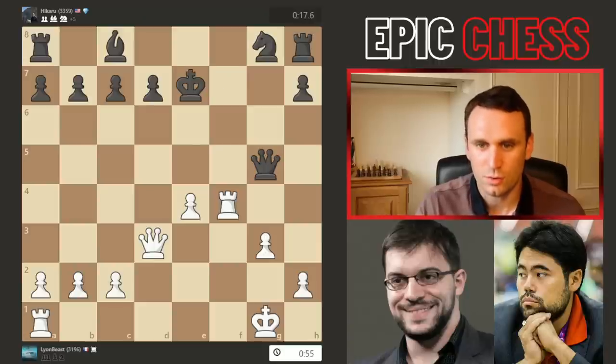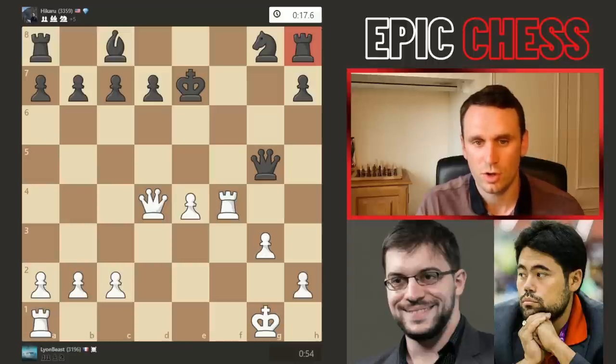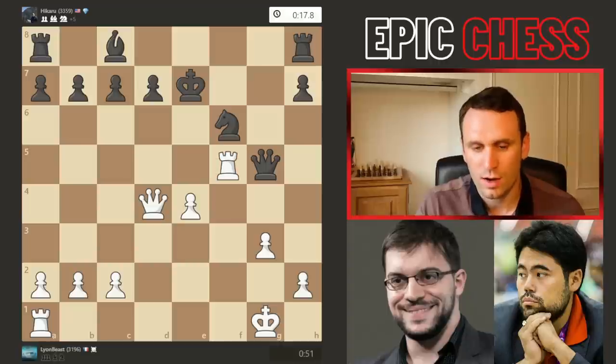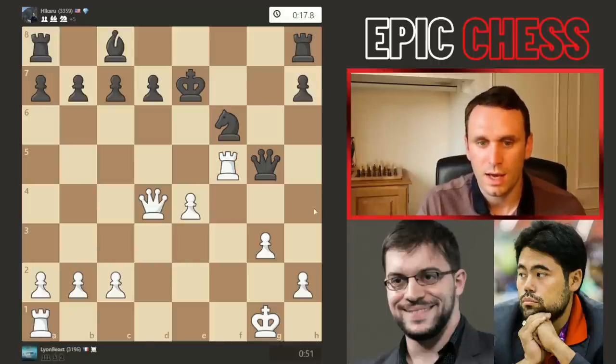King e7 was played — good move. Now queen d4 hits that unprotected rook, so the knight develops to f6, and now rook f5 was played, kicking the queen. You have to keep the connection with the knight.